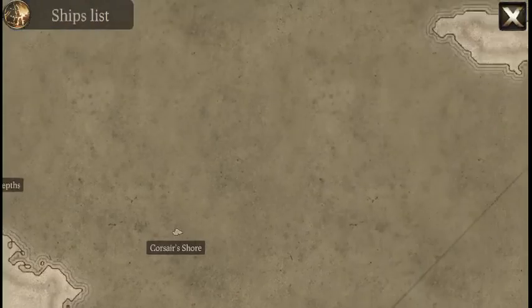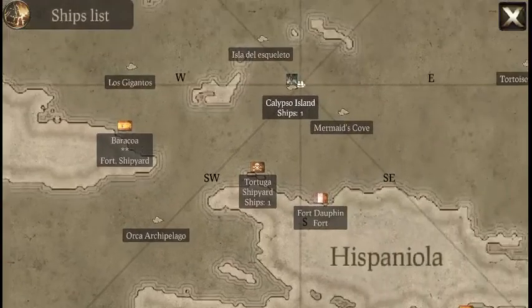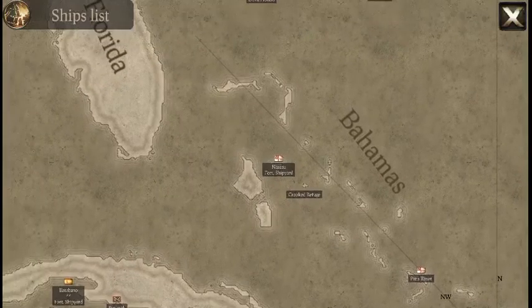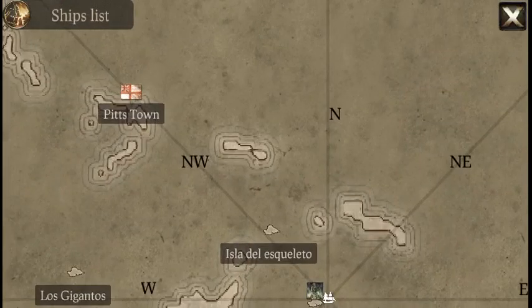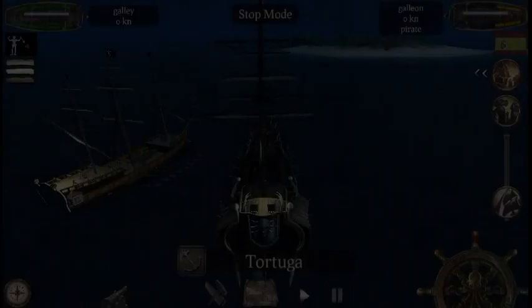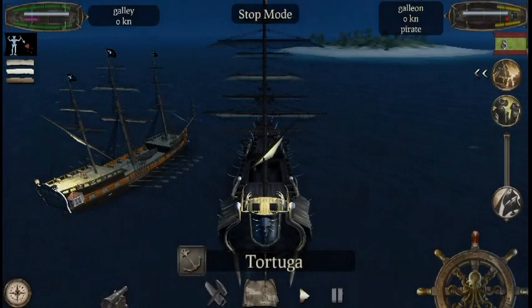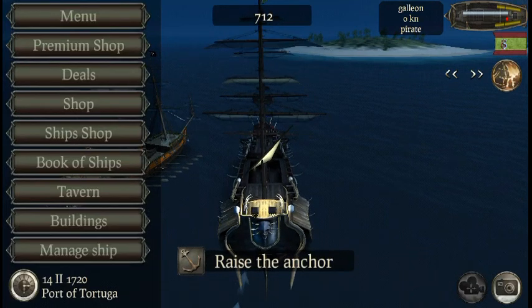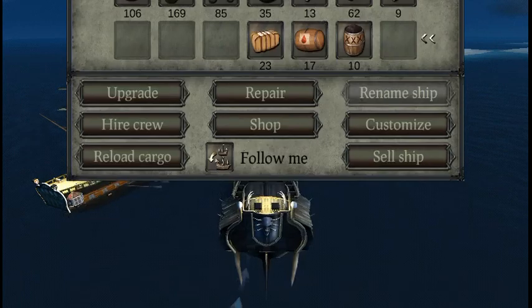Let's get back to Tortuga. I'm not stressing myself to get another town for now because it's just going to be more trouble to get them back. I want to complete the campaign missions first, then get every other thing. That's why I'm basically camping for Tortuga right now. So yeah, we go to manage ships and bam — customizations.